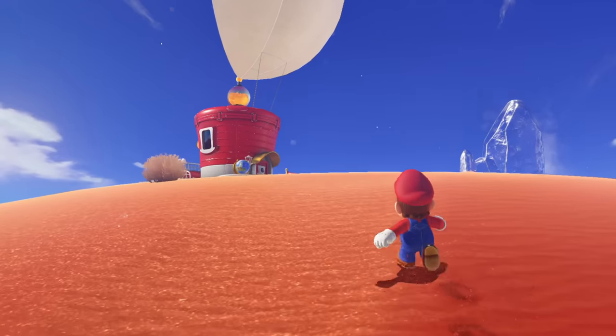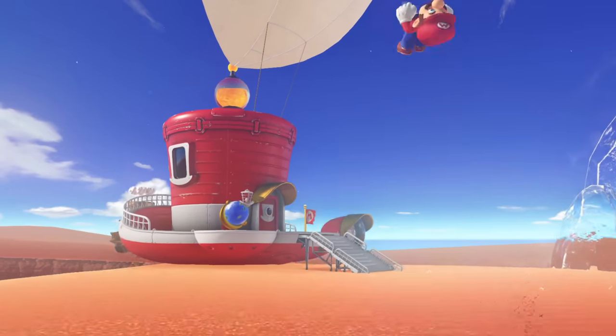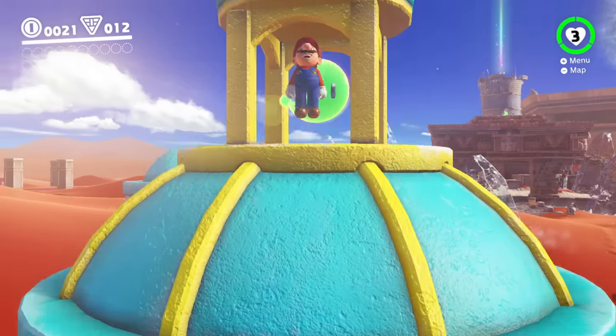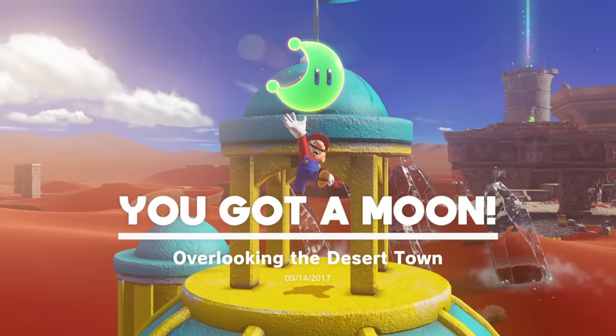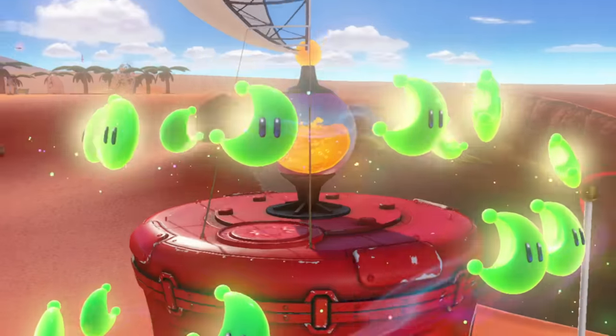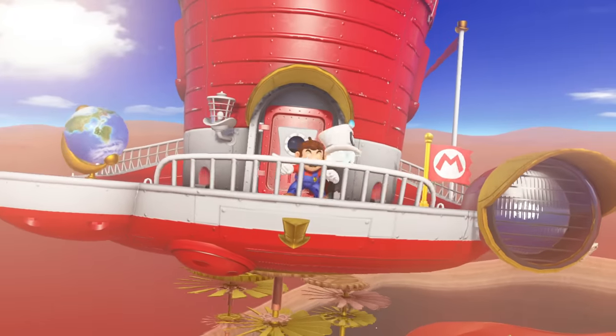Essential to Mario and Cappy's adventure is the cap-shaped airship, The Odyssey. It's powered by Power Moons, which are scattered all over the world. Gather enough Power Moons, and The Odyssey will have the power it needs to take you to the next kingdom.